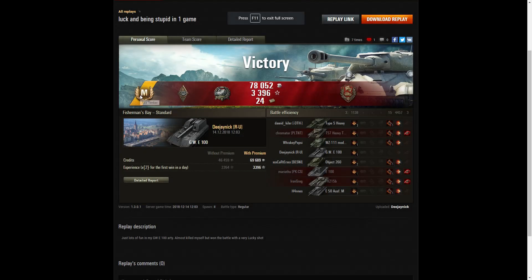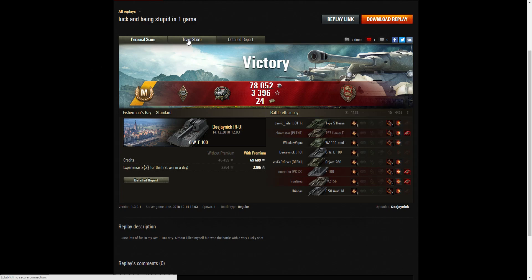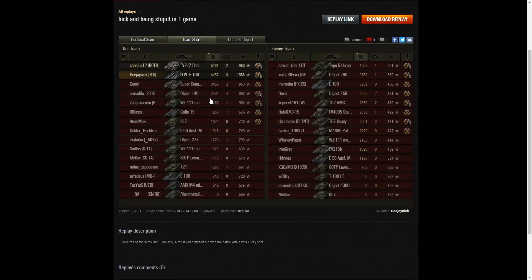Here are the end of battle stats. It's an ace tanker for DJ Nick in the GW E-100. He also got a Bruiser medal for getting at least five critical hits — he got 15. A Gauze medal for doing more damage than ten times the hit points of his own vehicle. And by getting that reset at the last second, he managed to get a Defender medal for getting at least 70 defence points. The highest damage actually went to the FV217 Badger with 5,491 hit points. The next highest was the Type-5 Heavy with 4,696, and then DJ Nick with 4,457.